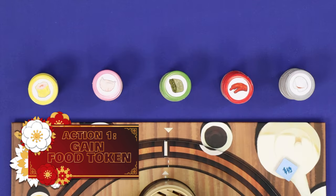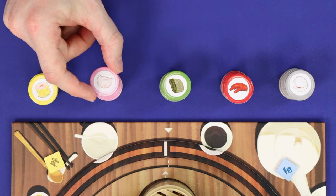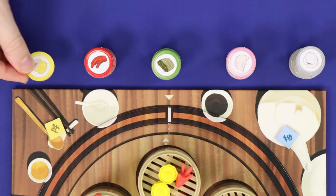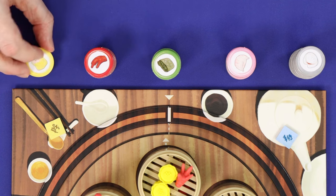First, you may gain one food token. Simply take any one of the available food tokens from their stacks and add it to your collection. There's no limit to the number you may hold. If the supply of a food token ever runs out, then it's considered sold out, and no one can gain that token again until another player has spent some and returned them to the supply.